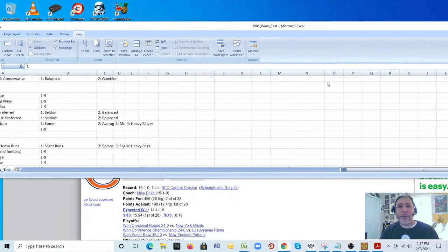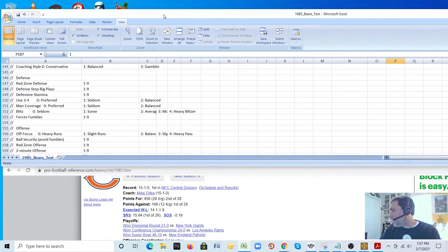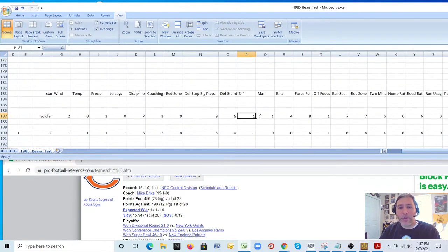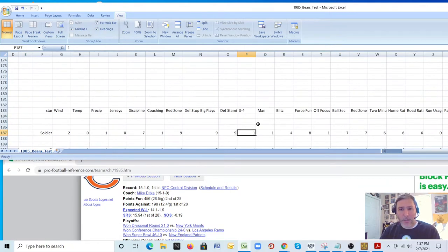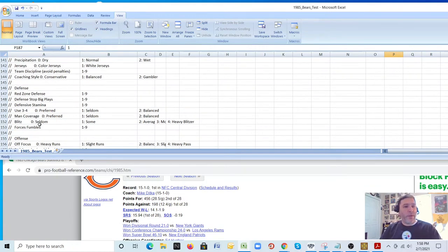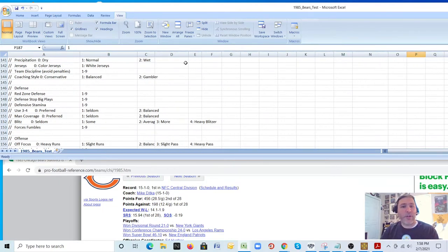Ball security is a team fumble rating of zero to nine. You can add up individual fumbles: Payton had 6, Suey 2, McMahon 4, Sanders 1, Fuller 3, Tomczak 1, and so on. You could divide the total by the number of running and passing plays to get a feel for the rating. As a general rule, if a team is number one on offense or defense they get a nine, and teams two through five get an eight. Chicago had the second-best offense, so you could say ball security is an eight, though to be fully accurate you'd want to do the actual math.